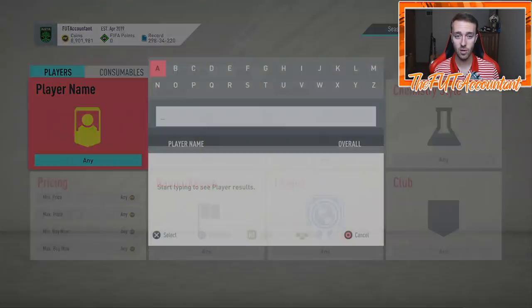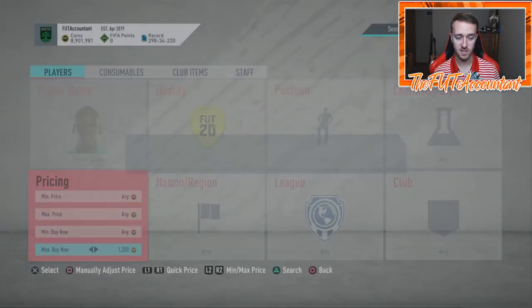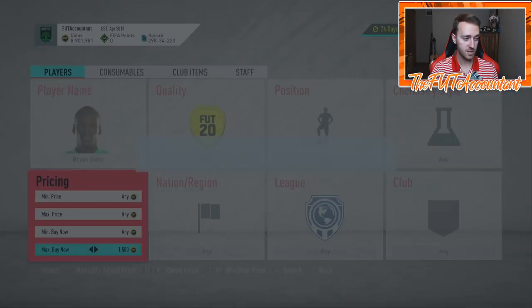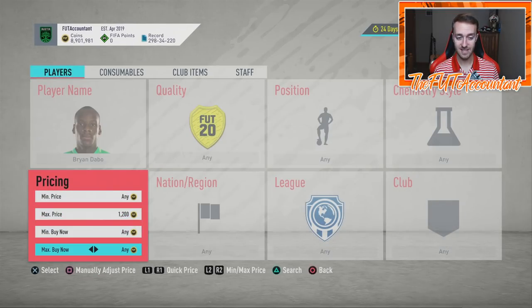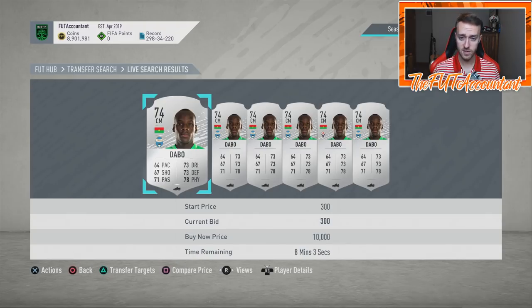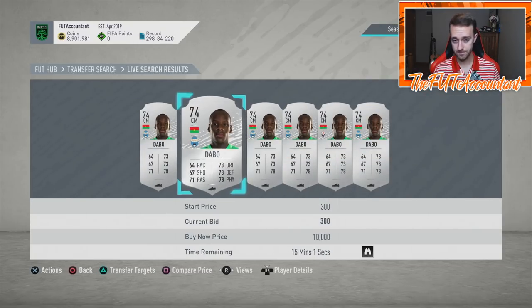I'm going to take you over to FUT and look at some of these cards individually. This is the first method — looking at individual cards you need for League SBCs. This Dabo card is around twelve hundred coins. We have to make sure we're buying the correct one because we want the one from Spall. Make sure when you're buying these cards, you're buying ones from the correct team — a lot of these players have changed teams and sometimes the team isn't the exact one you need for that SBC. For the Spall version of Dabo, he's selling for 1,900 coins — we have open bids at 300 coins, and we can try to catch them on an open bid and sell at 1.9k.